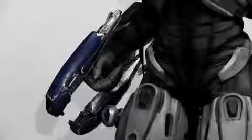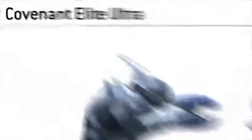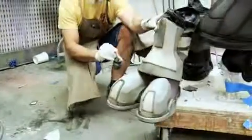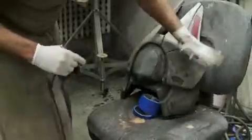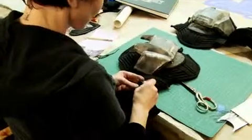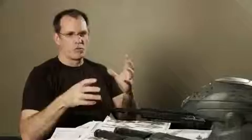Also seen for the first time in live-action is the Covenant Elite's plasma rifle. To build it, Legacy went straight to the source and referenced Bungie's own original in-game design. The artists at Legacy constructed everything from its two-toed boots, to its specialized armor, to its remote-controlled motorized jaws. There are thousands of parts made in the last couple of weeks, but it's when you put them all together and attach them to an actor and they start moving around where it really starts to become real.